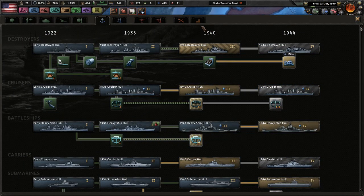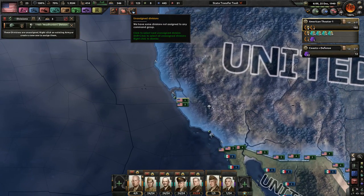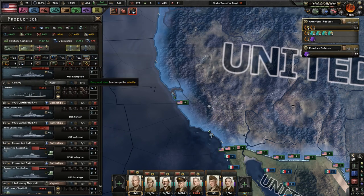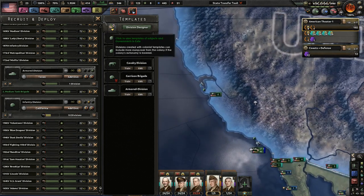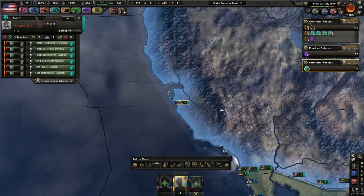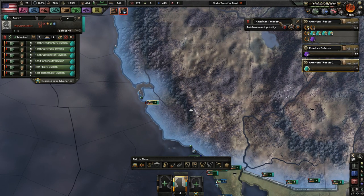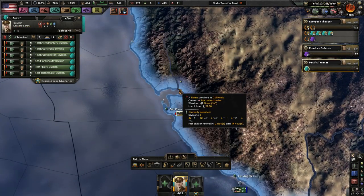It's almost 1941, so I'm going to go ahead and start researching some more construction speed. These are divisions that I created because I want you really focused on the Pacific Theater. We're going to put this group - we'll call you the European Theater, because these guys will go to Europe. And then we'll call you guys the Pacific Theater, just because I don't think I will need nearly as many divisions in the Pacific as I will for the European Theater.